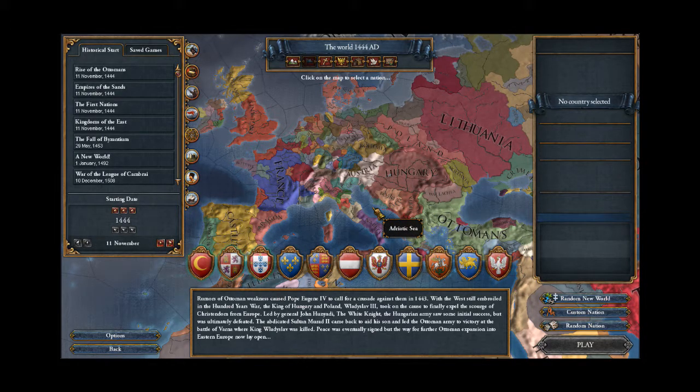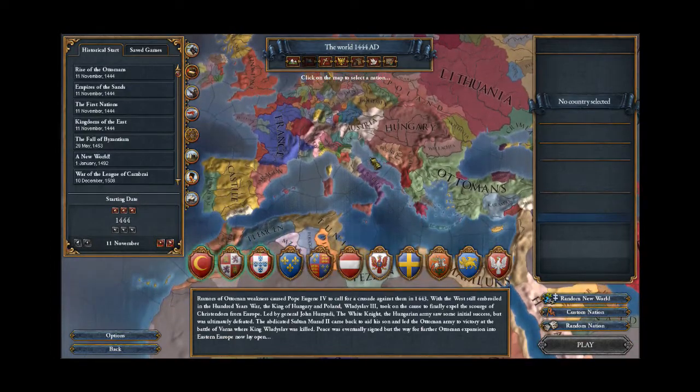Today I thought I would go ahead and start a new campaign. I've been playing around with the latest expansion, Mari Nostrum, for some time now, and I think I have a good grasp of the new mechanics introduced. With a campaign named Mari Nostrum, how could I not play a game as Italy and relive the glory of the Roman Empire? My channel is subtly Roman-themed, so I have to do that at some point.